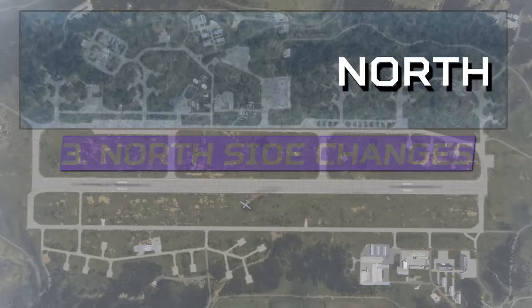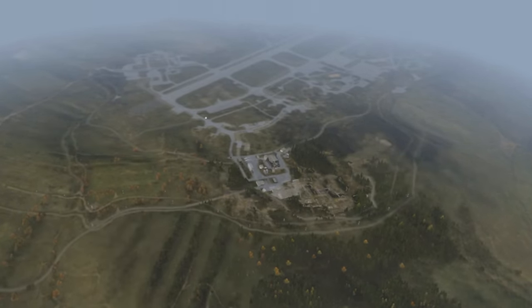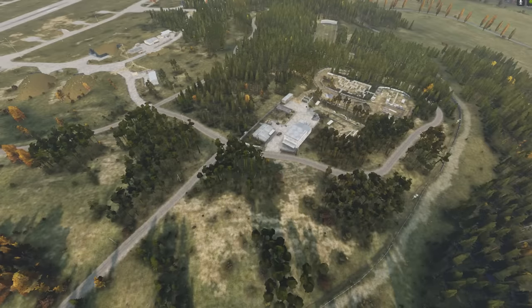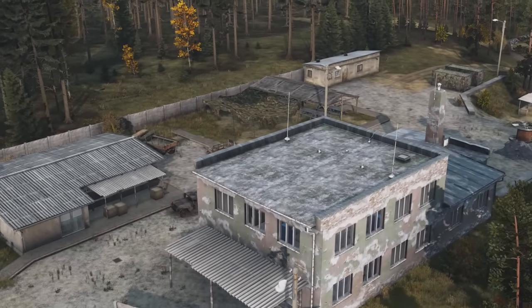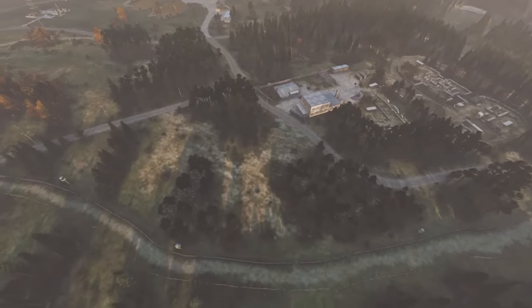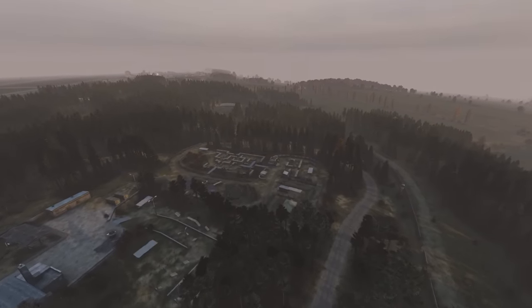The north side of the airfield saw the most changes in this patch, starting with how the construction site has been completely eaten by the northern forest. The concrete has been squeezed down into a new military area, and the reason I'm calling it a military area, even though it had a barracks building, is because it now has a camo building here, so this is going to be a good area to loot. The junkyard next to it has been removed, but the assault course has stayed completely intact.